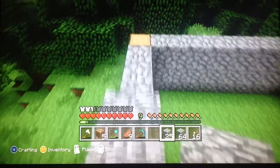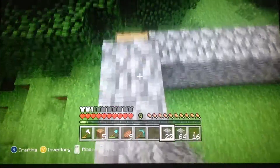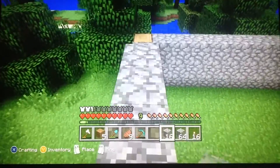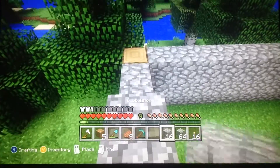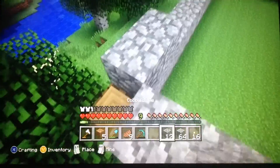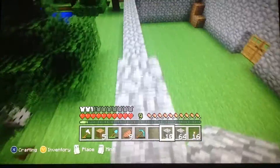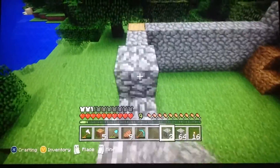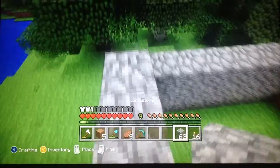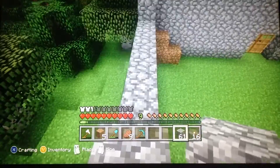The second floor is basically just going to be a stair roof — that's what it's gonna be. It's not going to be an actual second floor and then a roof, it's just gonna be a roof that serves as the second floor. My room is going to be up in the second floor though, and there will be a nice window.